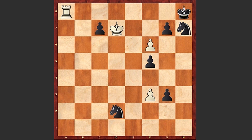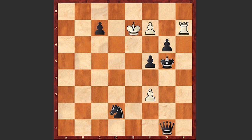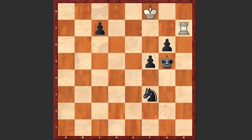By the way, playing f7 is not good because after g6, rook a8 check, king g7, king e7, g2, rook g8 check, king h6, rook h8, king g5, rook takes h7 — black is promoting to a queen first. After f8 queen by white comes queen c5 check, king f7, queen takes f8, king takes f8, and black is capturing on f3. Now it's white who has to struggle for drawing the game.